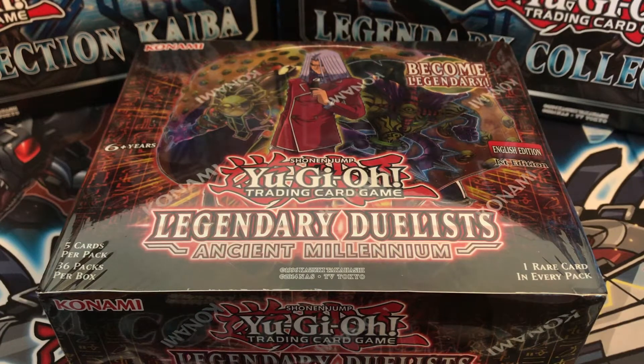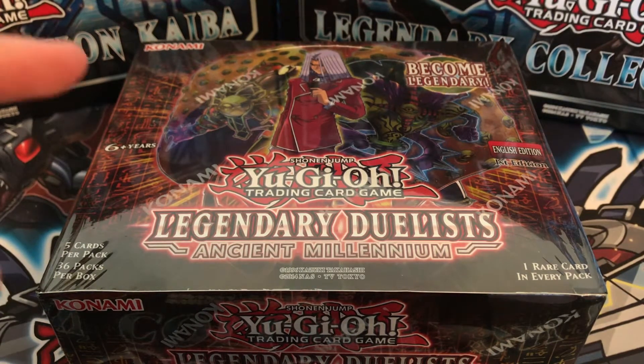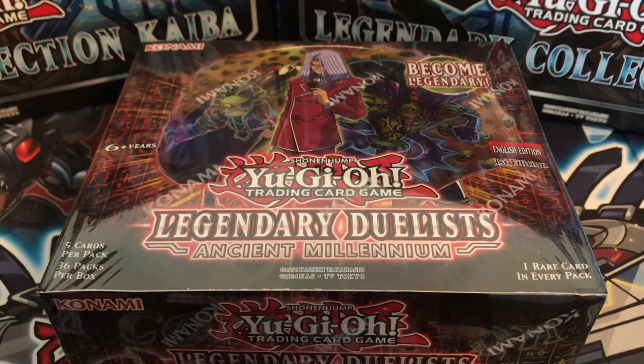What is up YouTube, this is Jake from JP Trading Cards. Today I am bringing you a Yu-Gi-Oh Legendary Duelist Ancient Millennium booster box opening. I am so happy that my booster box finally came in — I waited for it to drop down in price a little bit and got it for about 65 bucks, down from around 75-76 dollars just two weeks ago.